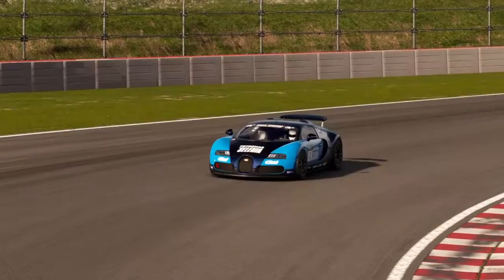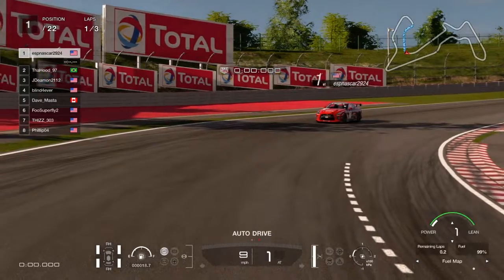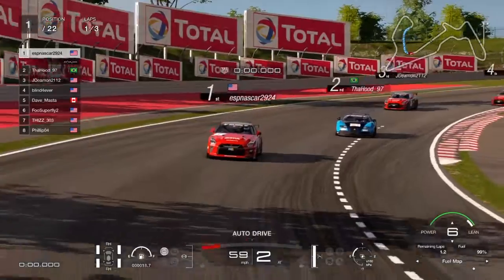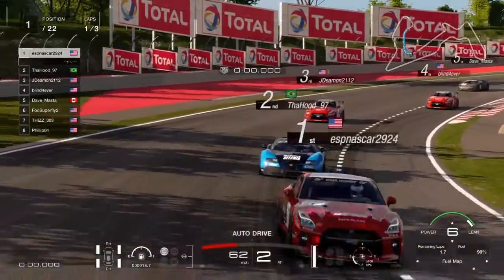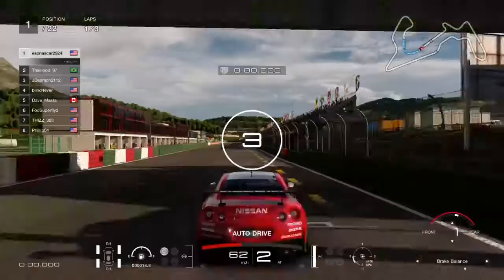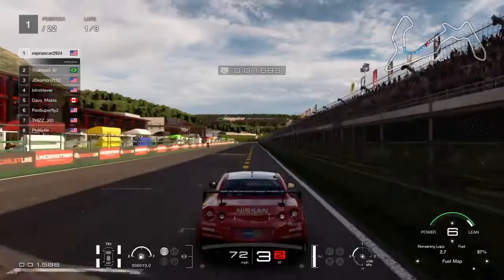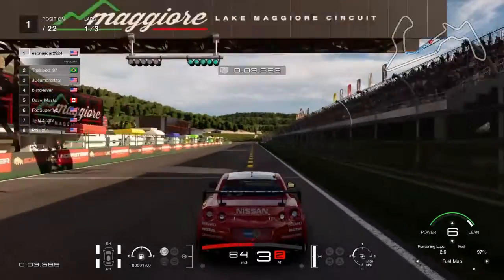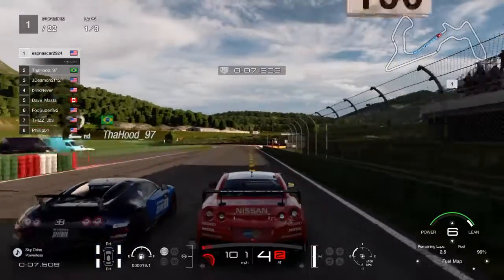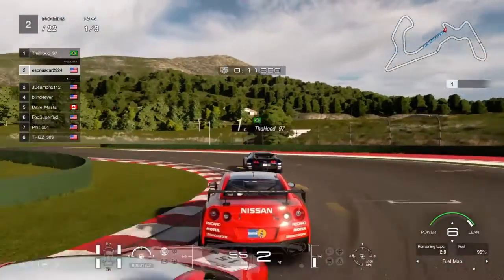In this gameplay I'm on pole, I'm the first car in the Nissan GTR, and you can see the Bugatti there in second. This is one of the daily races. I love how they added the brake bias, the ability to change your brake bias, your track control, and your fuel map. You also get a course map and all that — I really do like that feature.